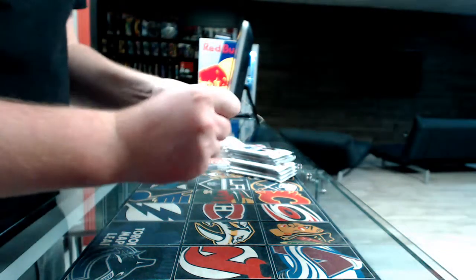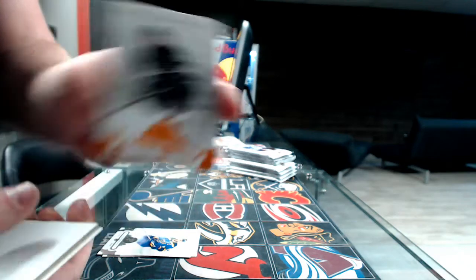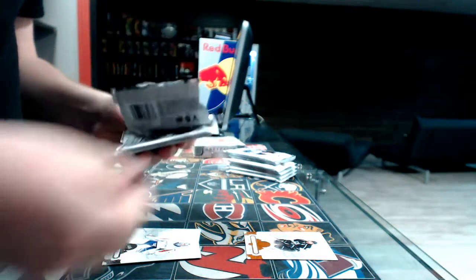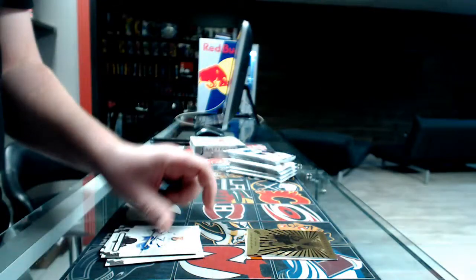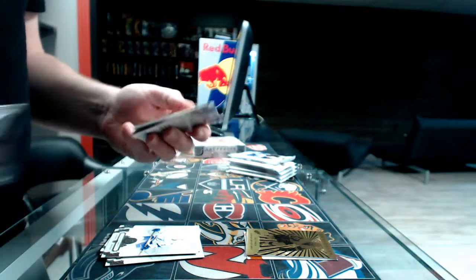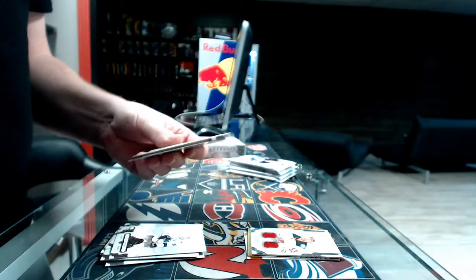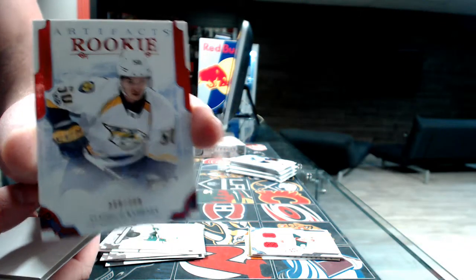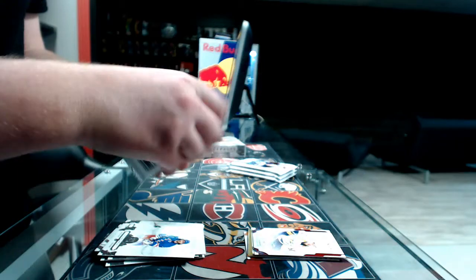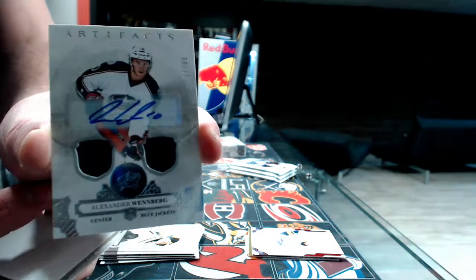We start with a base card out of 55 for the Oilers — Kings, Drew Dowdy. Pack number two: Detroit Red Wings, Mike Green. Next we've got a dual jersey rookie out of 499, Alex Stuck. Pack number four: a ruby rookie out of 399, Nashville Predators, Vladislav Kamenev. Next pack: a dual jersey autograph, number 29, Columbus Blue Jackets, Alexander Wennberg.